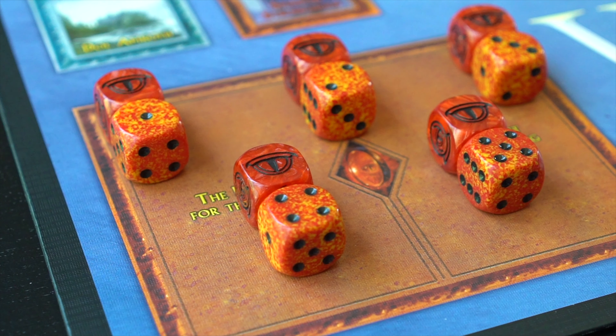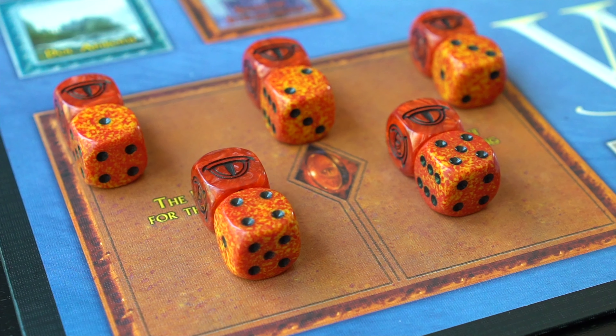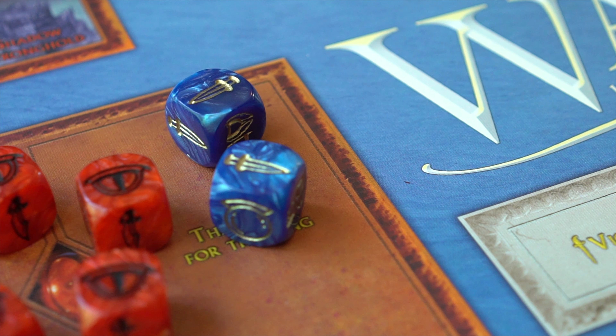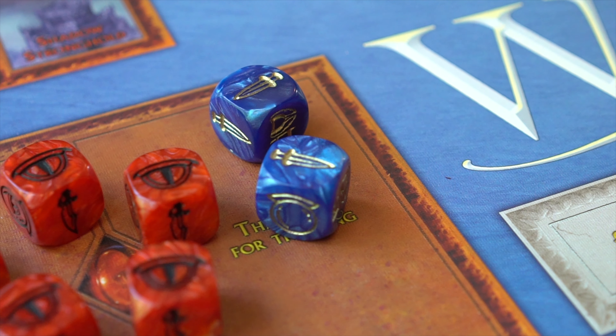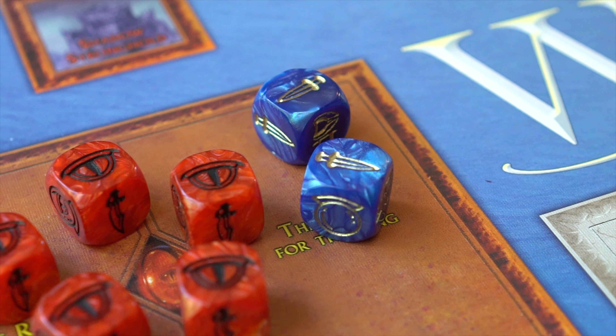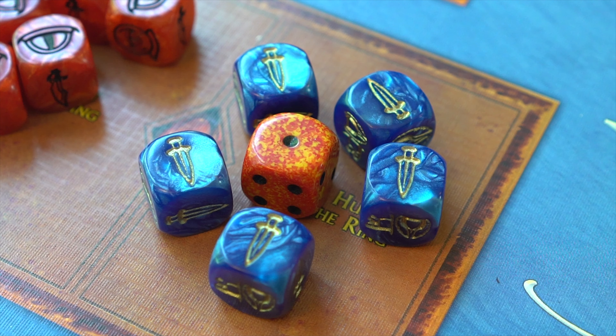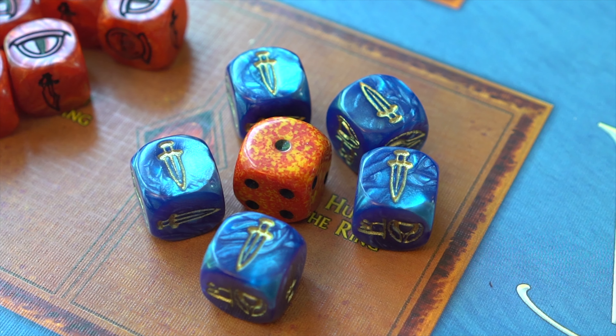The hunt roll consists of a number of combat dice equal to the hunt level, with each result of a 6 being a success. A maximum of 5 dice may be rolled for any hunt. The hunt becomes easier every time the fellowship moves in a single turn. For every action die the free people's player places in the hunt box after movement of the fellowship, the shadow player adds 1 to each hunt roll die result. A roll of 1 is always a failure, regardless of the modifier.